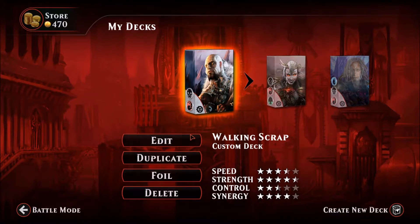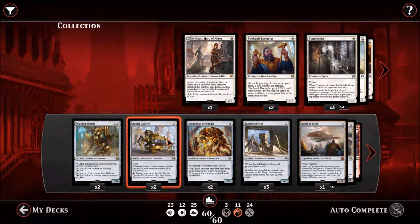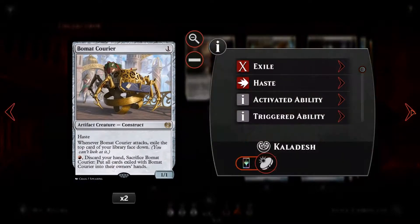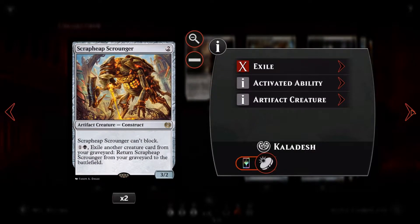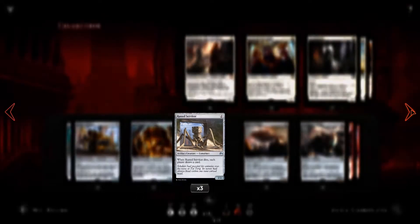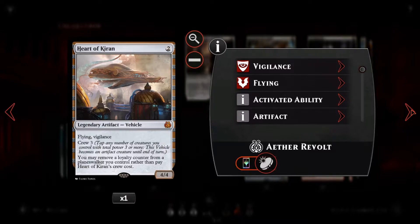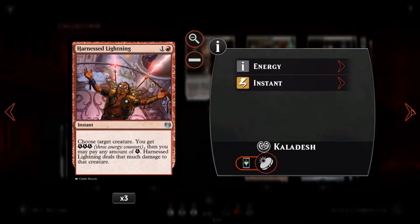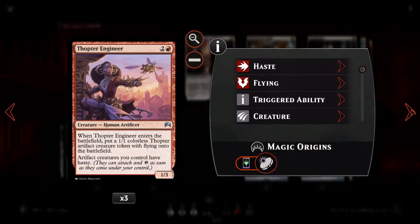Let's take a look at how it's put together — it's pretty interesting and has some interesting recursion strategies. Right off the bat we start with two Walking Ballistas, just a very good all-around creature we generally use for removal. We have two Bomat Couriers, a really good one-drop that can possibly get us some cards later on, and two Scrap Heap Scroungers — a recurring creature. We have three Rune Servitors and one Heart of Kiran, a nice vehicle.